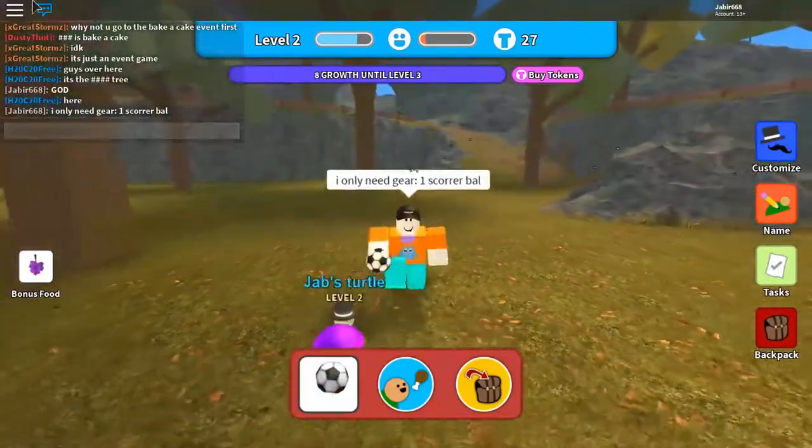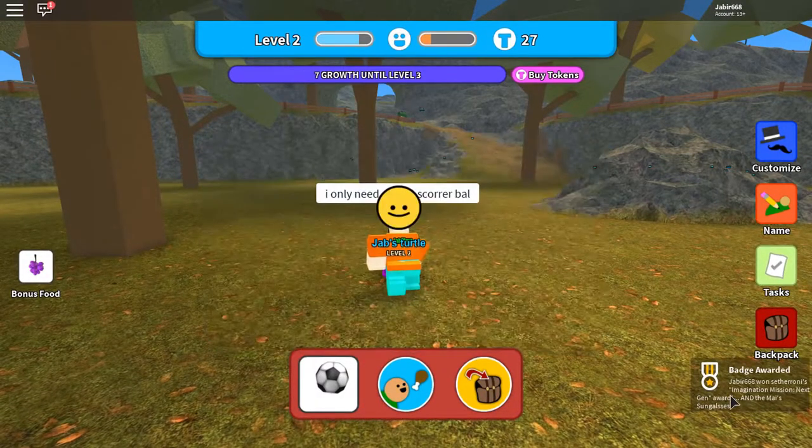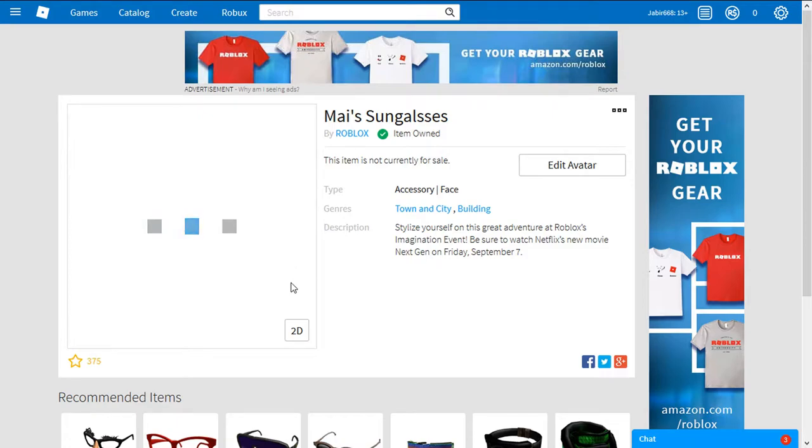Here we go — I fed 20 of those soccer balls and there we go, we got the congrats message! I'll go to my inventory and as you guys can see it says item owned, which means we got it. So yeah, this is how you get those items.